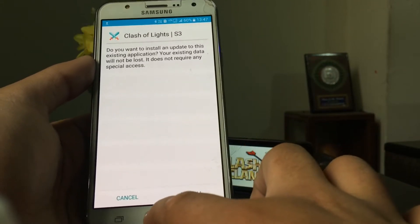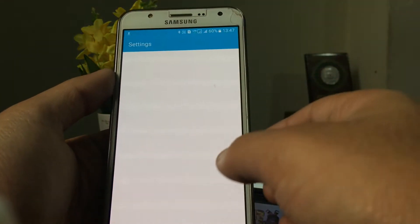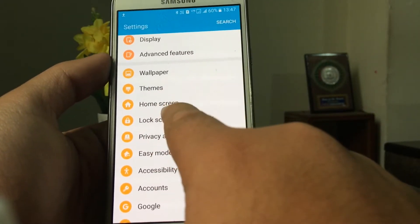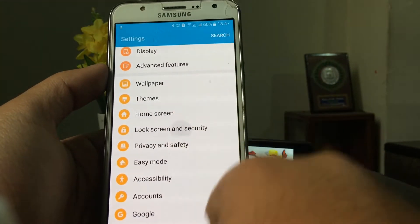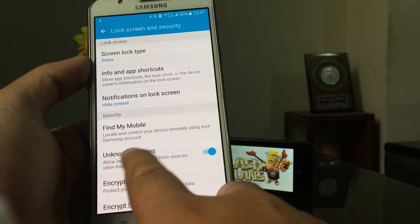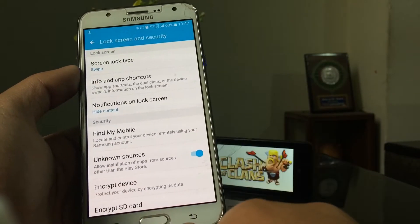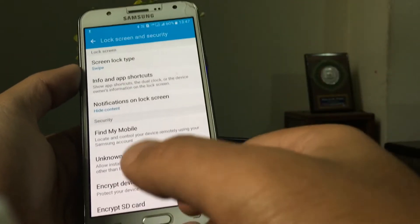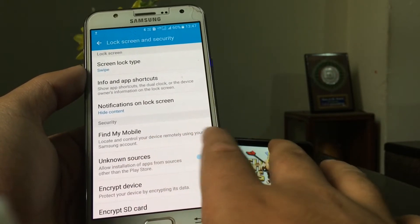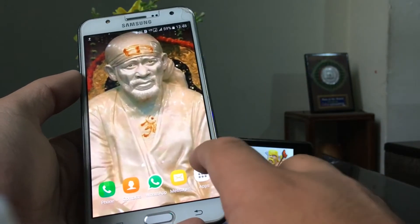Before installing the APK, you have to do a simple procedure. Go to Settings and scroll down until you find 'Lock Screen and Security.' Click on it, then enable 'Unknown Sources' and click OK. You will now be able to install APKs from your SD card.